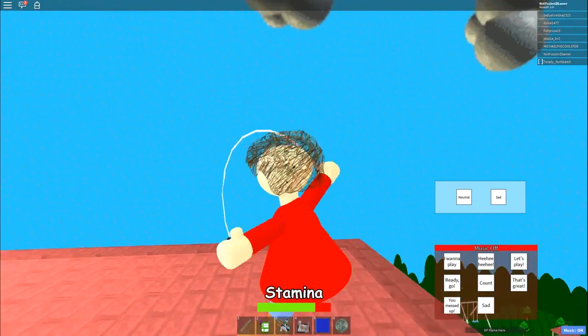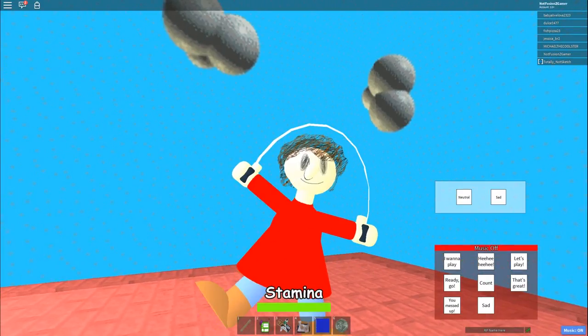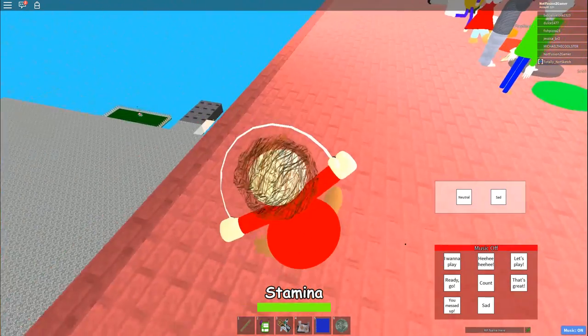Let me give you guys a good look at her. If we go to this blue background with the clouds — there you go, there she is. It's really cool looking. I can definitely dig it. Obviously because it's Roblox it's got like a blocky look to it, but I still like it.